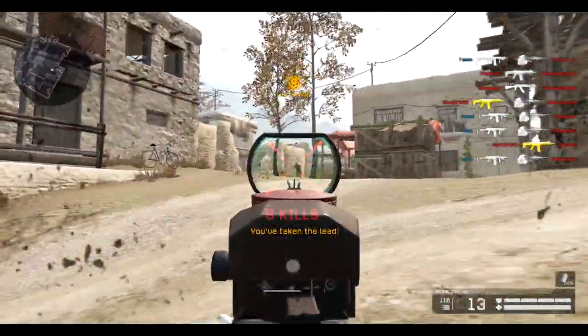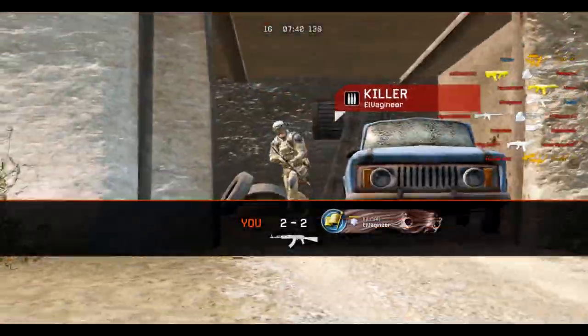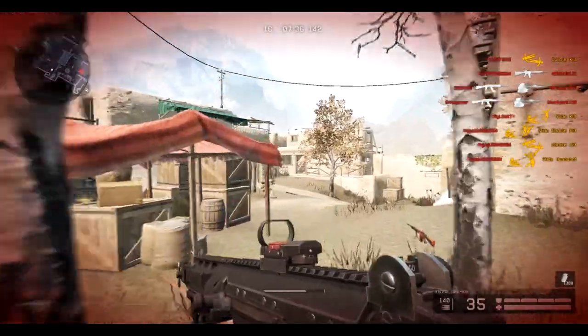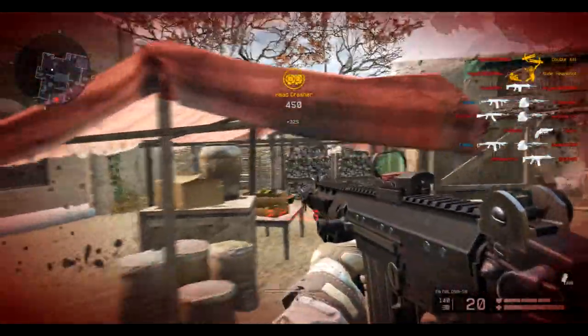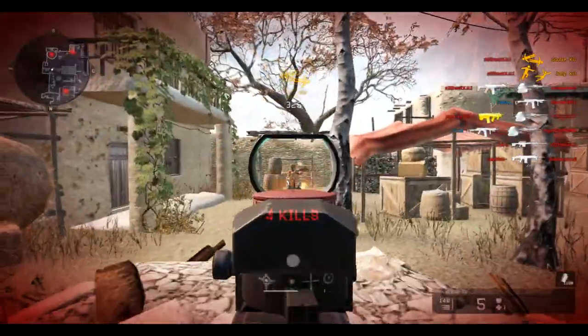The range is 16, which is really good and is the same as the ARX but 1 meter less than the AK Alpha. Now getting to the RPM — this is where the FN Faw kind of lacks compared to other top rifle guns. It has an RPM of 620, while the ARX has one of 680 and the AK Alpha has one of 640.